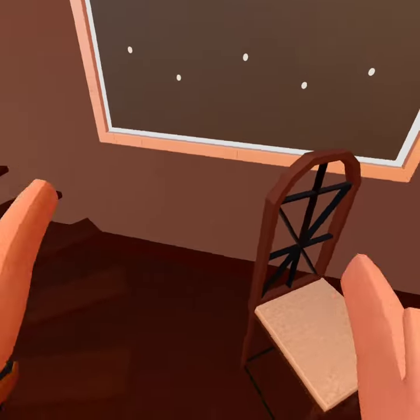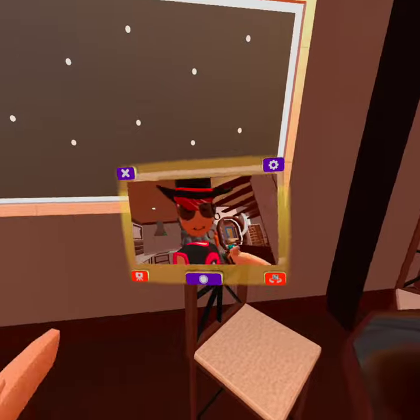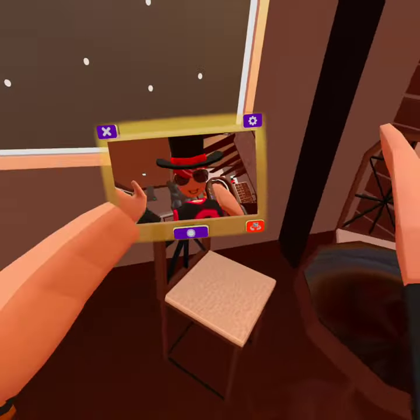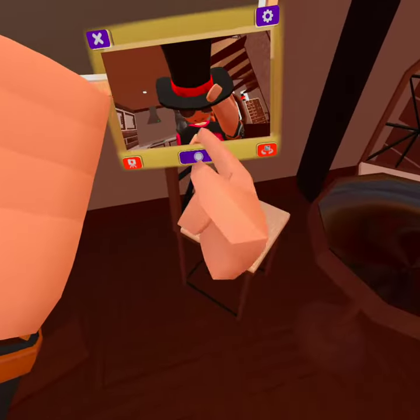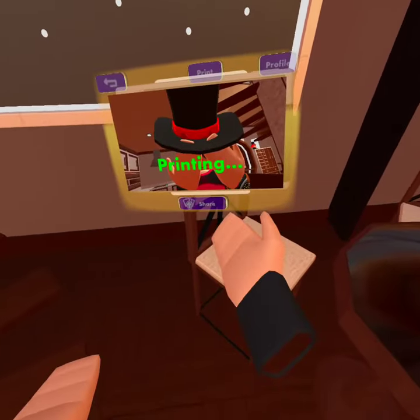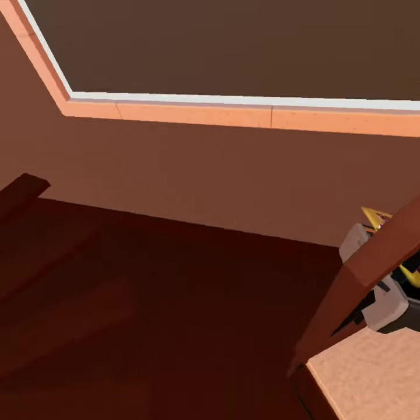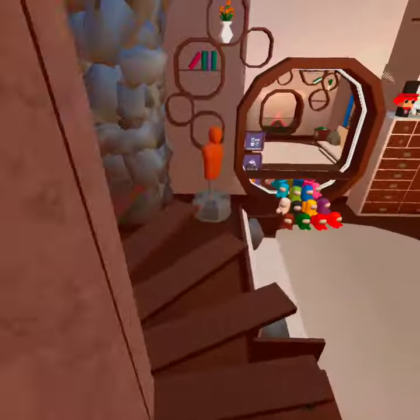We got an Echo — I like the Echo. Right here we have a photo wall, so I could just take a photo over here. Let me just take a photo and put that on the wall. Yeah, you get the whole pic.